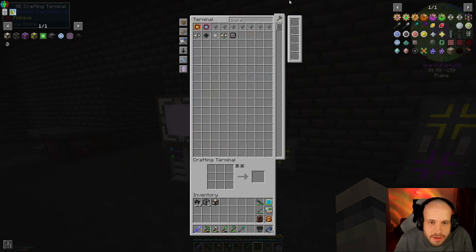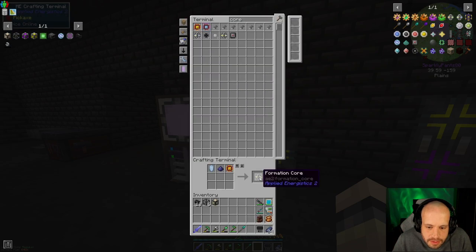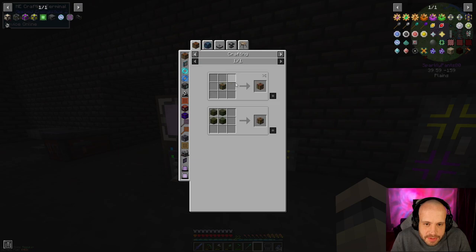We made annihilation cores. We want formation cores — we've got 58 of them. That's a good start.